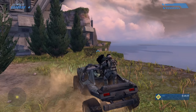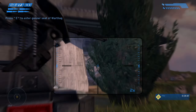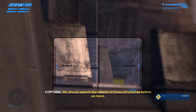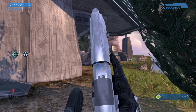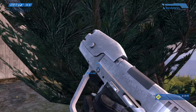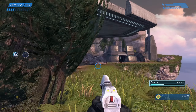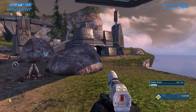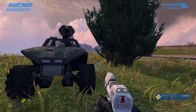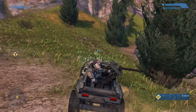Gotta watch out for more enemies — gotta be careful of that cliff though. There's jackals over there and a grunt. Oh hello elite — please hold your fire marine, I want to kill this elite. Okay, you're dead. Holy shit, those guys really like to overcharge the plasma pistols. When you clear all enemies, the marines are gonna come out themselves, but you can also come in there and trigger them yourself. If you clear the area of enemies there should be like a dropship or something coming.